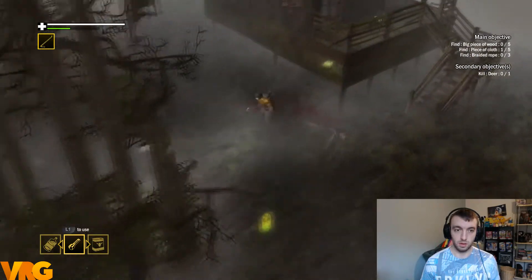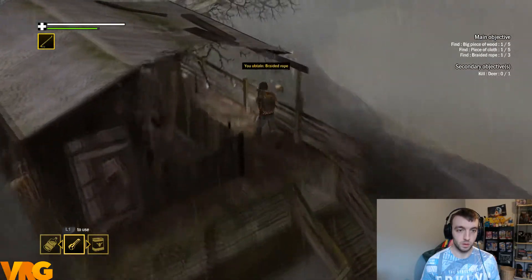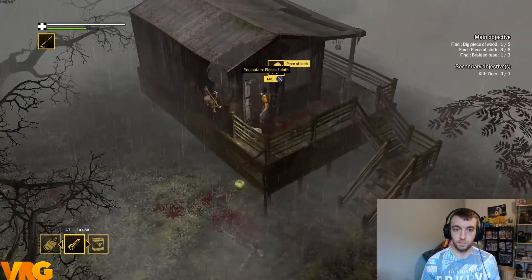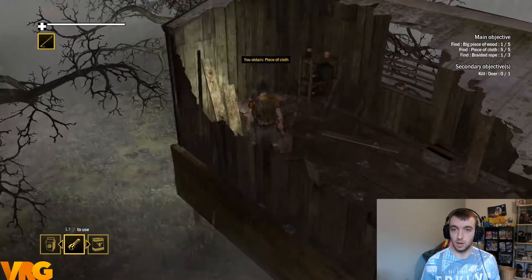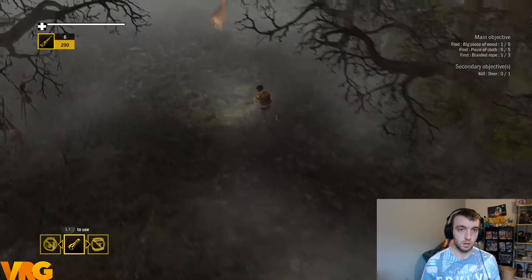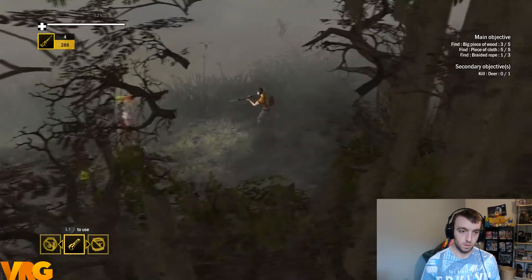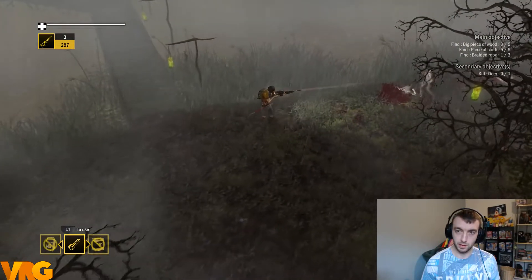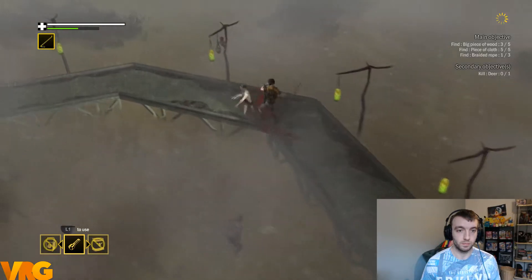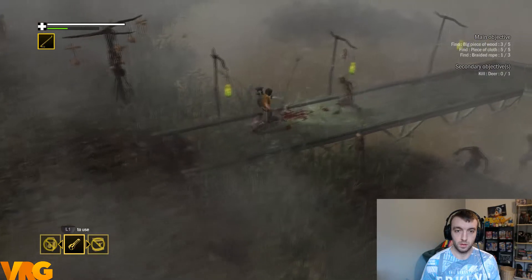It's expert time. Is there a zombie punching at this door or something? I can see him poking his way through. There's one here too. I already have three bits of cloth, one bit of rope, and one piece of wood — nearly got everything. I've got all the cloth. Just the rope and the wood still to get. I do have a gun actually... to get that deer.